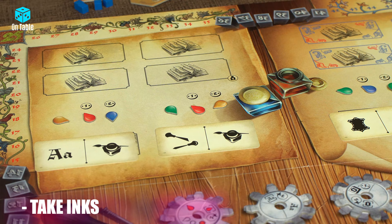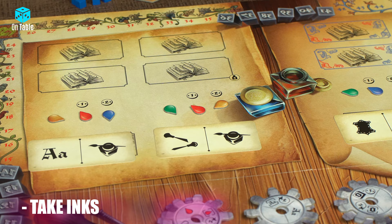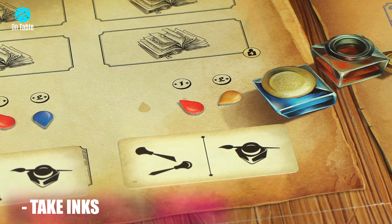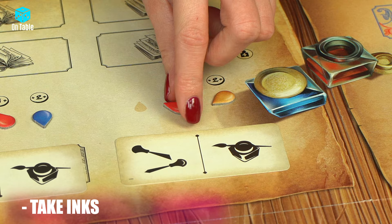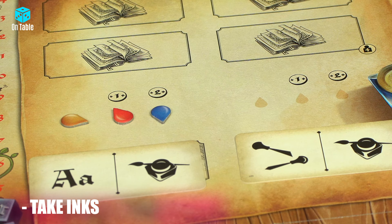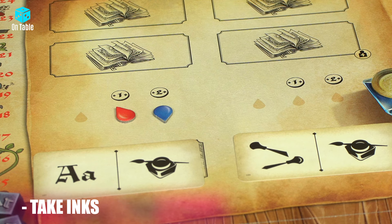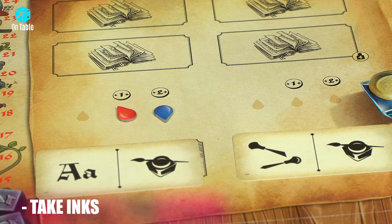The Take Inks action means taking ink tokens from the main board. The player performing this action chooses one section with three ink tokens. They can take one, two or three ink tokens from this section. The first ink is always free; for the second ink they must pay 1 guilder; and the third ink costs 2 guilders. You take the tokens one at a time from left to right — you cannot take the first ink for free and skip to the third by paying 2 guilders. Ink tokens must be taken one by one.